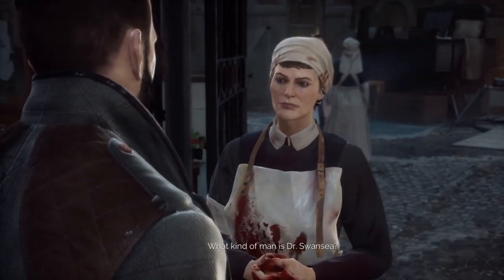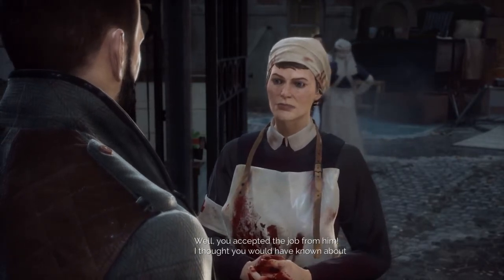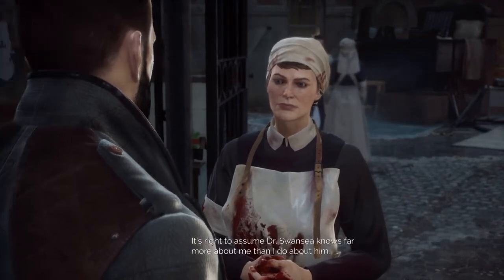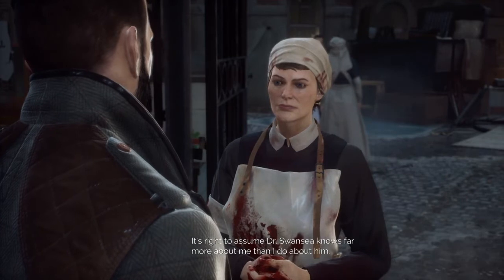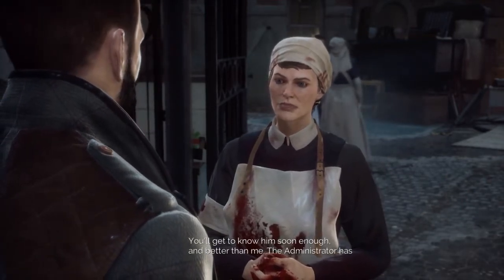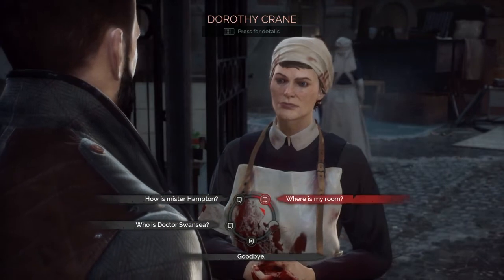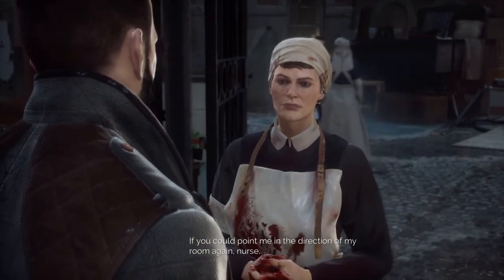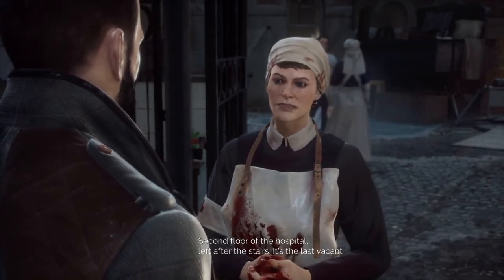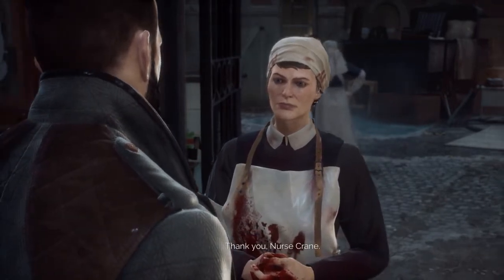What kind of man is Dr. Swansea? Well, you accepted the job from him — I thought you would have known about your employer. He knows me more than I know him. You'll get to know him soon enough. The administrator has better things to do than mix with us. Where's my room? Second floor of the hospital, left off to the stairs — last vacant office at the end of the corridor. Thank you, nurse.